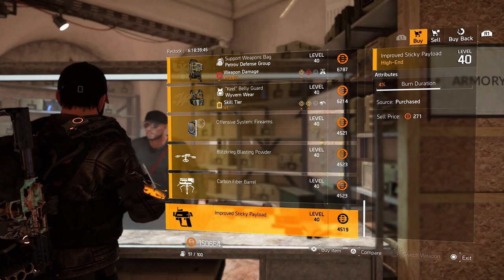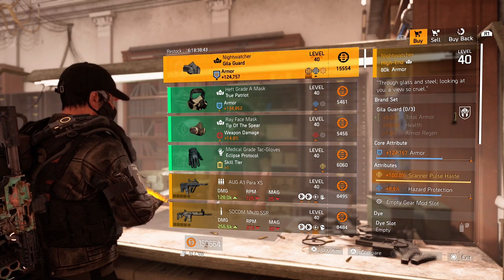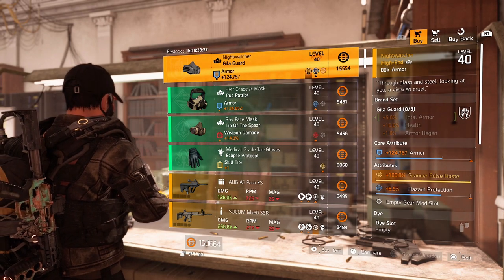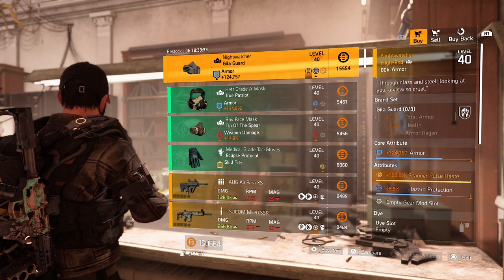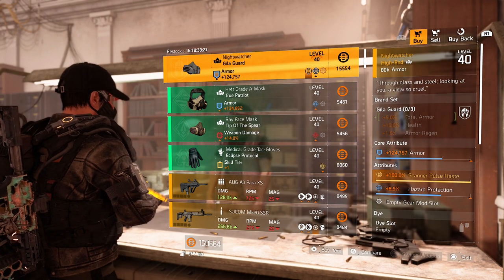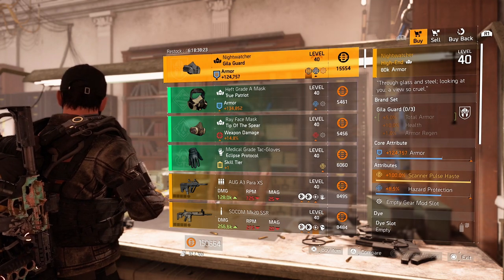Let's head over to the clan. And there we are at the clan vendor. The Nightwasher, named Giliagard, is for sale here with 100% scanner pulse haste. I'm not loving this mask because the 100% scanner pulse haste isn't that great in the game. But if you like to pick it up, roll that armor to the max cap, because it already has 8.5% hazard protection — that's pretty decent.